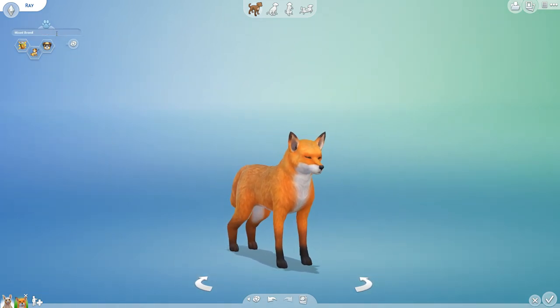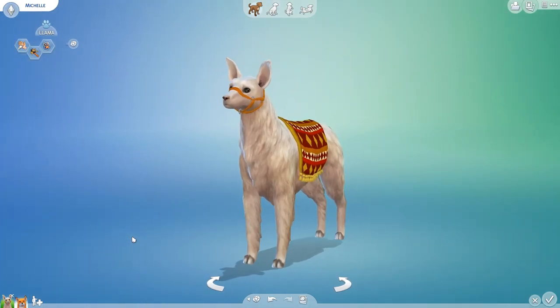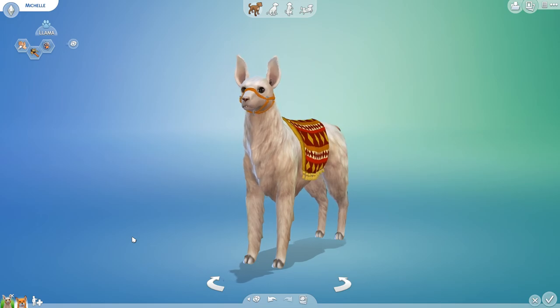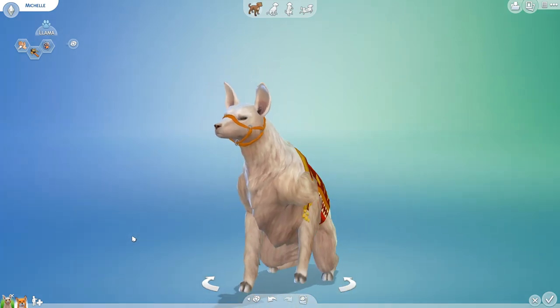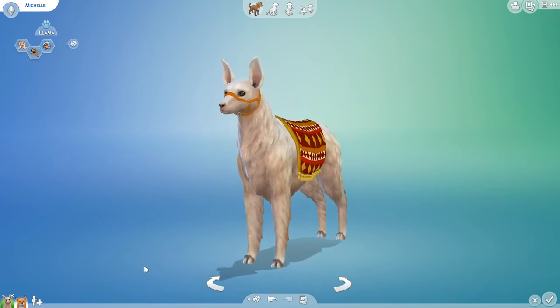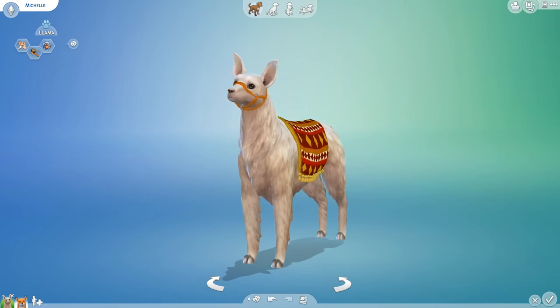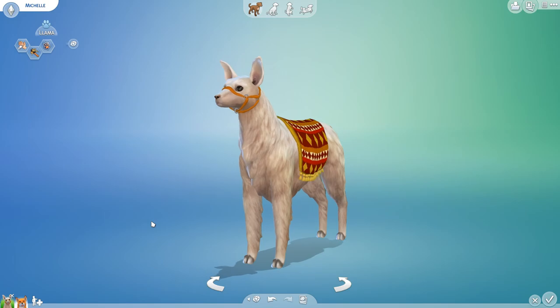We are going to start mixing together Michelle the Llama's genes here with Ray the Fox. I'm going to change your breed so it properly says fox — there we go. We're going to try mixing these together because I love the idea that we might get some llama babies that have fox coloring. Think about the amazing wool you could make from that! Let me get all the petri dishes lined up and the comments put into the random comment generator.